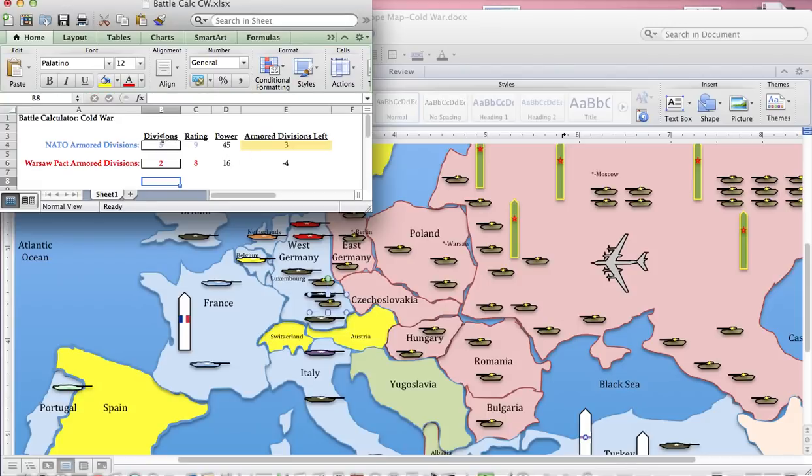The battle calculator is very simple compared to the World War I and World War II simulations. It's already projected a winner: the Warsaw Pact armor divisions were destroyed, and the NATO armor divisions are now cut down to three. So it's a pretty even swap.